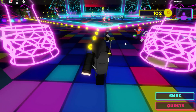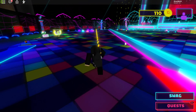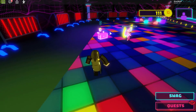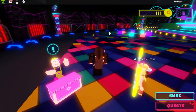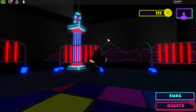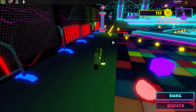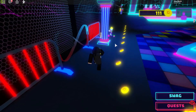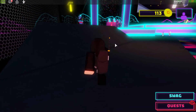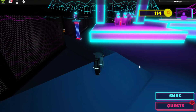Quite a few people did make YouTube videos on this, but it's really easy. You literally just walk around the map and collect all the Bloxy Colas and hammers. As long as you cover all areas of the map, they're impossible to miss. As you can see there's a golden hammer there, and another golden hammer there. I'm not sure if they change locations each time, but it's really not hard to complete.